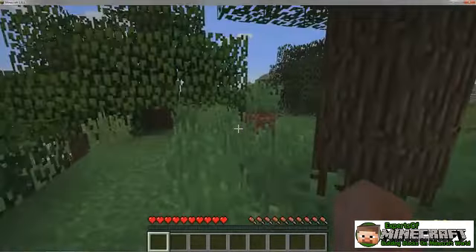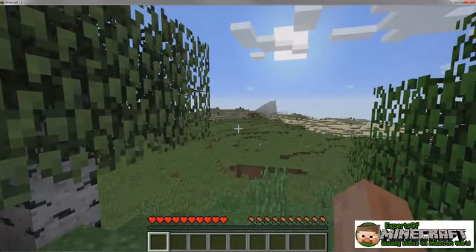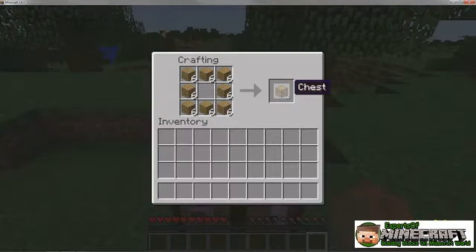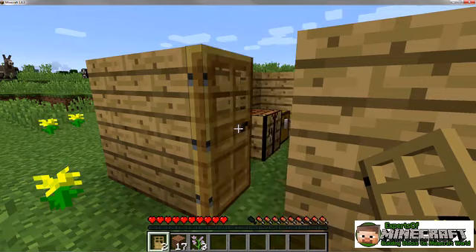After creating a new world in Minecraft, your first goal is simply to survive the night. Crafting a crafting table or workbench, a storage chest, and a shelter with a door should ensure that you see your next sunrise.